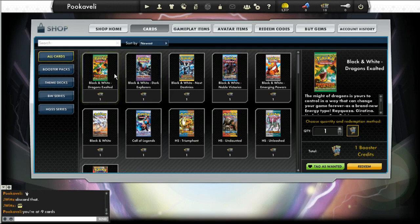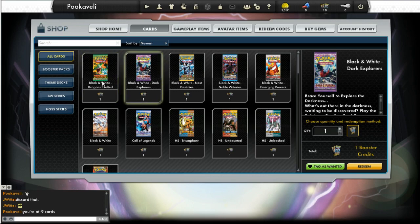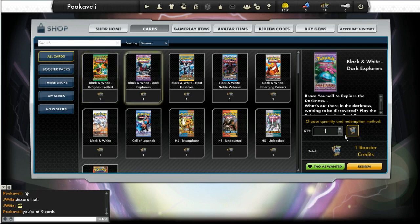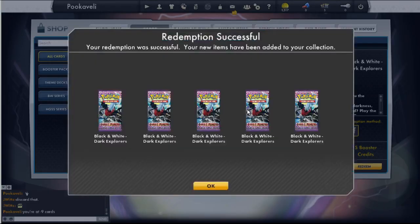All the sets are laid out for you — you can choose Dragons Exalted, Dark Explorers, Next Destinies, et cetera. One pack costs one booster code, so you just decide which ones you want. For most people, you're probably not going to want to get anything before Black and White — Call of Legends through HeartGold SoulSilver backwards are not legal anymore.